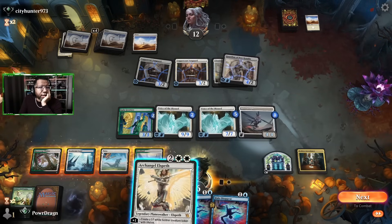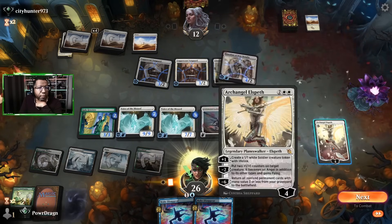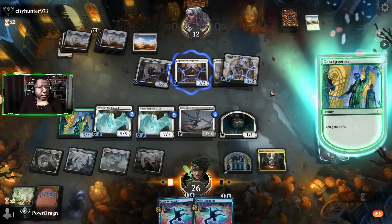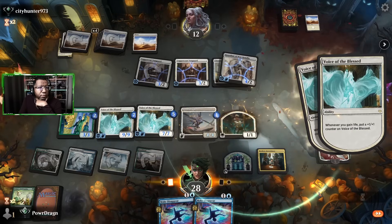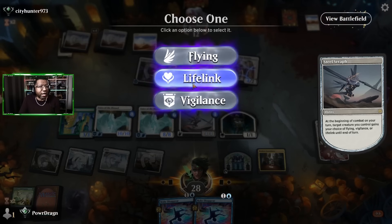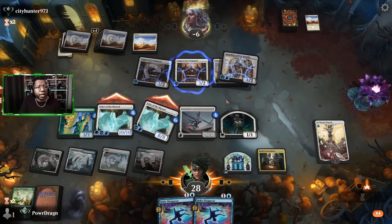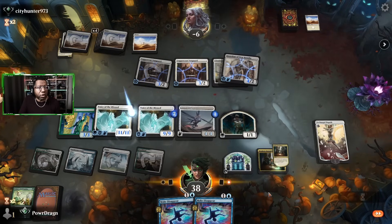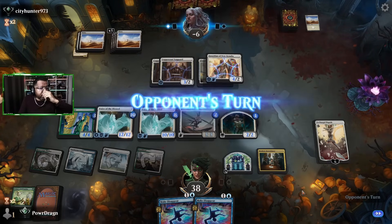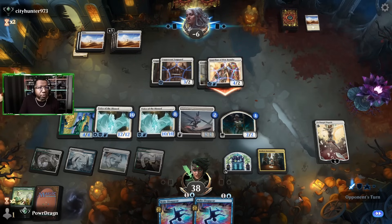I really wanted you to be a Wandering Emperor land — that would have made life so much easier. Let's gain the life. Might as well give this lifelink. Oh, we can get rid of that with a Besage-you as well, so we have a couple of ways to get around this. Now it's just gonna be digging for answers. The opponent probably also is going to be trying to keep scrying so they could find answers — a little bit of silly back and forth.